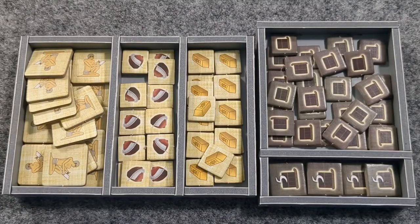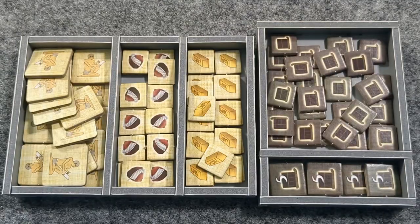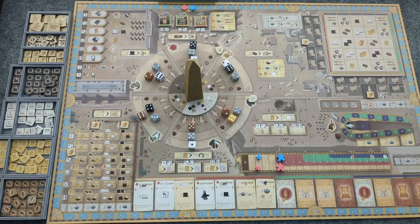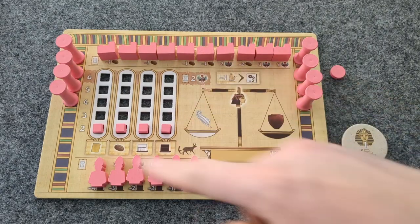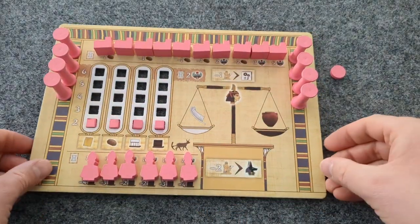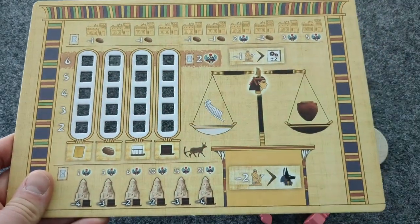Before we begin, I will be using these holders for my tokens which I purchased separately. Set up the game as though setting up for a two-player game with the following changes. The opponent you will be playing against, Bot in Common, does not use a player board, but keep the buildings, pillars, and statues nearby, and return the player board and production markers back to the box.